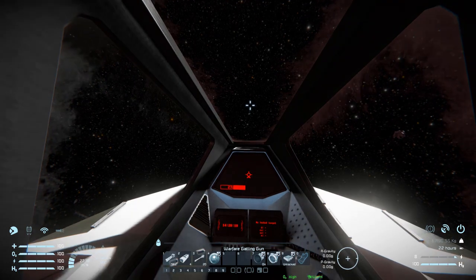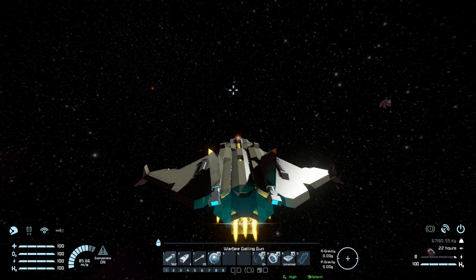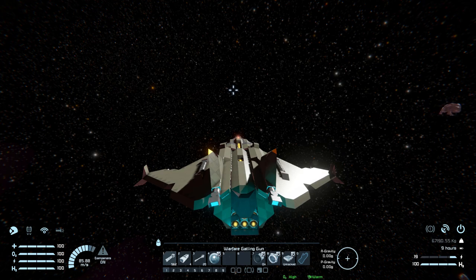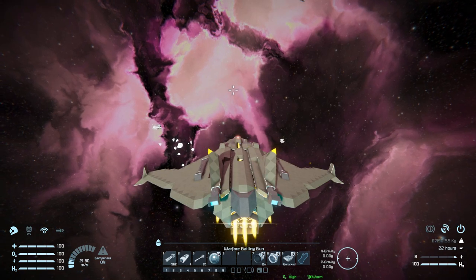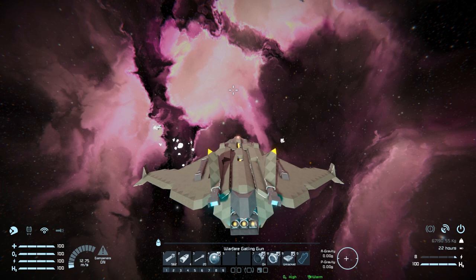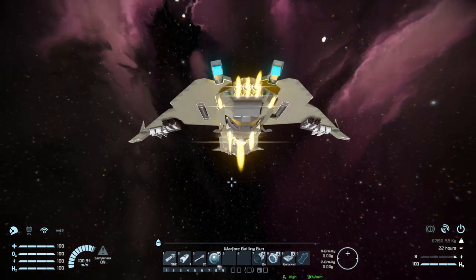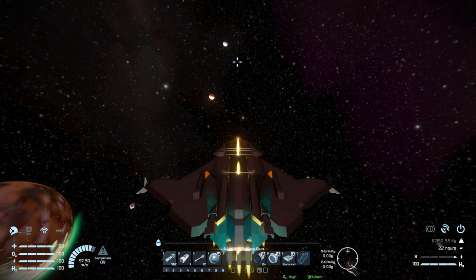Moving forwards, we're not the fastest thing in the world — quite odd for a small fighter, it feels like it should be faster, but it's fine for what it's trying to achieve. Coming to a stop, we appear to be equally as fast in reverse. Moving left and right shows a surprising amount of speed. Moving down and then up — moving up is faster than absolutely everything else on this ship, so you could always fly it upward if you want to get somewhere quickly.